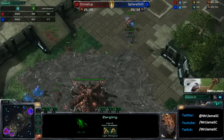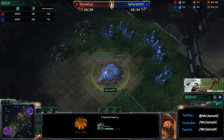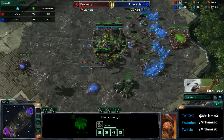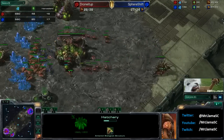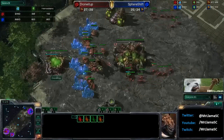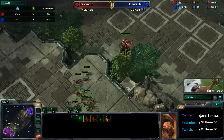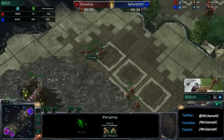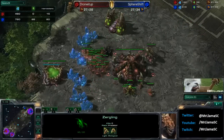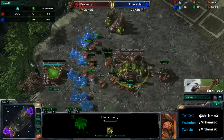Drone It Up is going to be dropping behind in the drone count. As I was saying before, if you can simply do some pressure, drop a hatch behind, and get some drones out yourself — all of a sudden you're right ahead. Now it looks like Sphere Shift is going to have to throw down a baneling nest as he gets in there and says that's a lot of lings. He's also able to kill off a drone — utilizes that timing where he has speed and his opponent does not. There's still about 45 seconds left until Drone It Up gets speed himself, and Sphere Shift can just simply run around the base for these 45 seconds and try to pick off yet another drone. 20 drones to the 14 of his opponent, as he's already killed off 3 drones right there, plus forced a lot of lings.